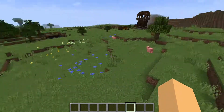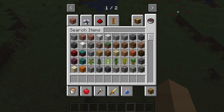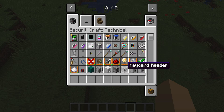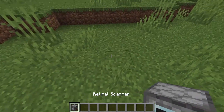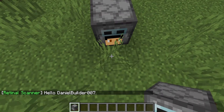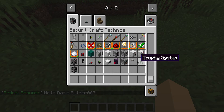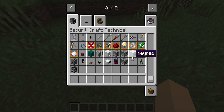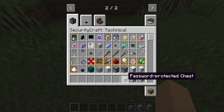Hi guys, welcome back to another Minecraft video. Today we're going to be trying to make the most secure base in Minecraft with the SecurityCraft mod. Don't forget to leave a like and subscribe. We're not just going to take one of those scanner blocks or the dispenser-looking ones to end this — I don't want to use those, they just feel like cheating. So we're going to be using keypads and password-protected chests.